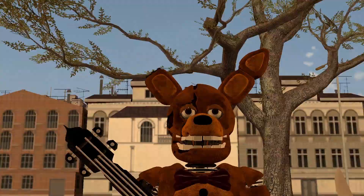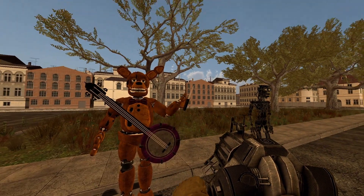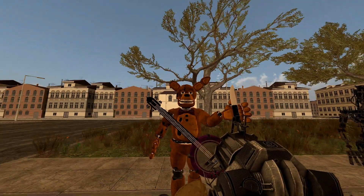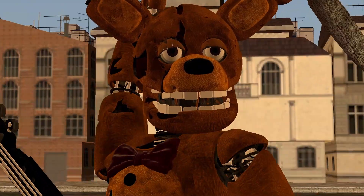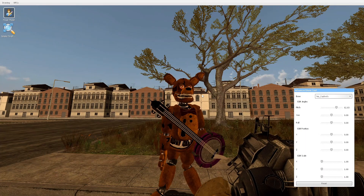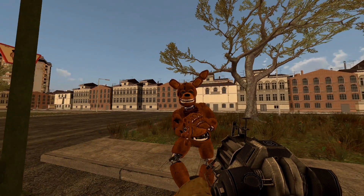Next up, we got Withered Spring Bonnie, which actually does make an appearance in the FNAF movie — unlike that other Spring Bonnie. This is the suit that William Afton wears, and I think he wants to kill Michael. At least it's not buggy from the port. I still hate the Spring Bonnie model. You can give him red eyes, remove his eyes, remove the eye casing, remove the banjo, and remove the knife.